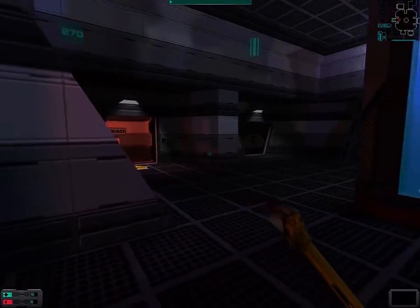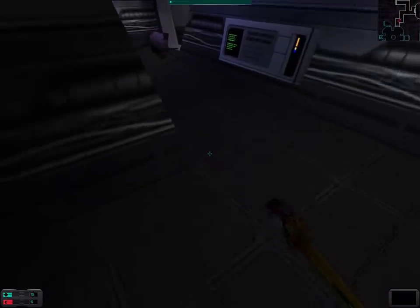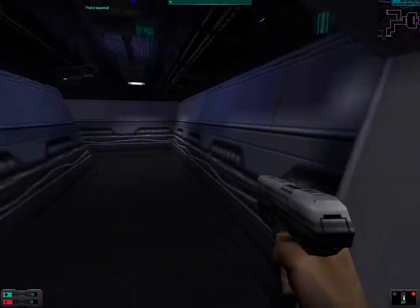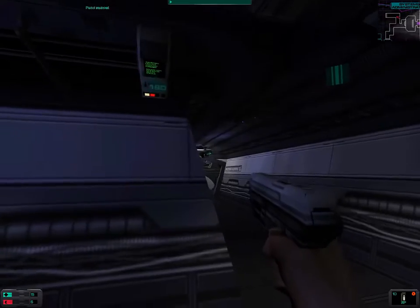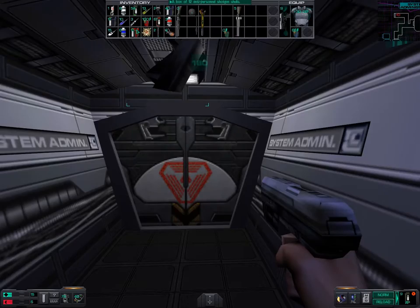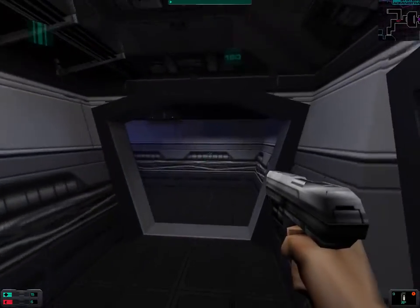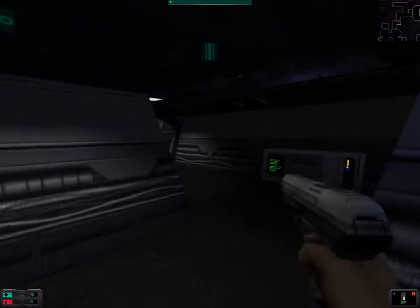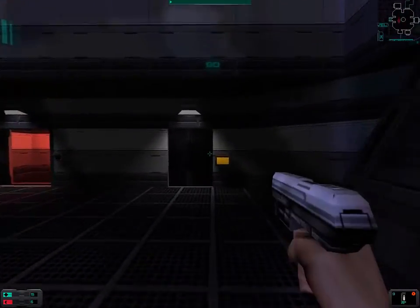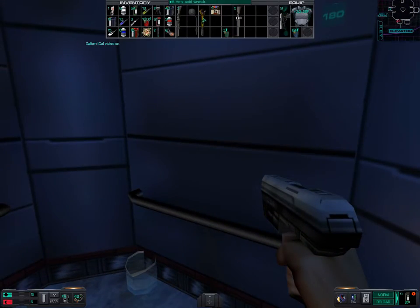Welcome back folks, welcome back to let's play System Shock 2. Last time we got poisoned by that spider. I am out of antitoxin hypos, but before we do anything we want to go back to the elevator and pick up that bottle of gallium that we need in order to further the research on this object.